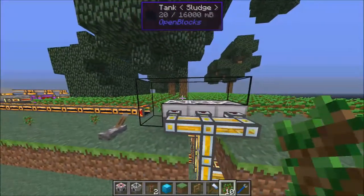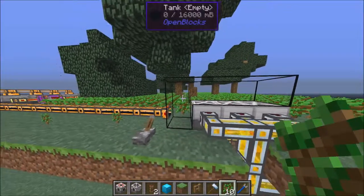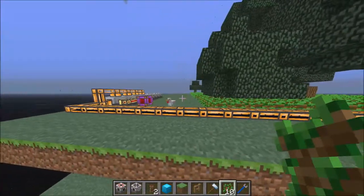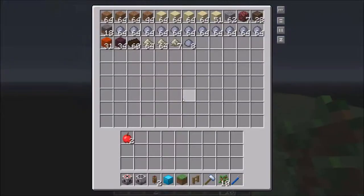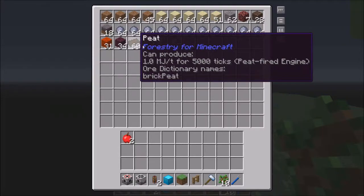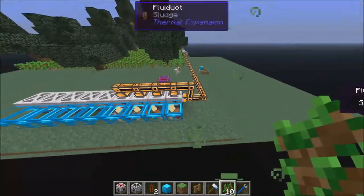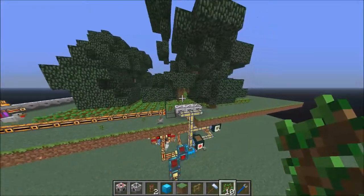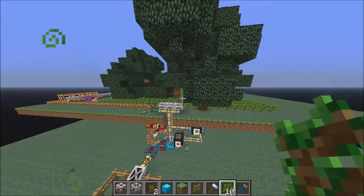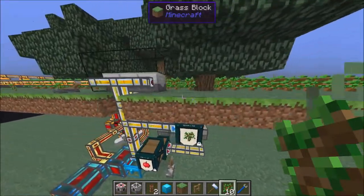Another thing — these harvesters produce a byproduct called sludge. With sludge you can make some base materials like dirt, sand, netherrack, clay, salt, and heat sand. You need about four sludge processors to handle all the sludge from a tree farm this big. You can make the tree farms bigger or smaller — they don't have to be this max size.